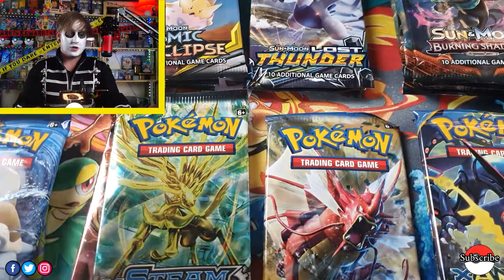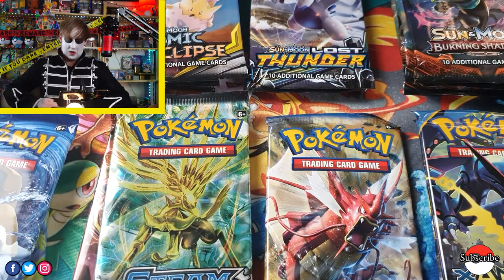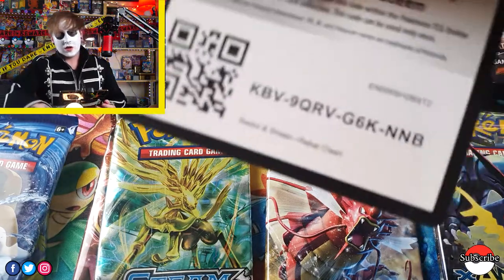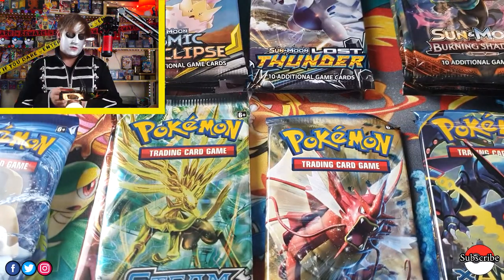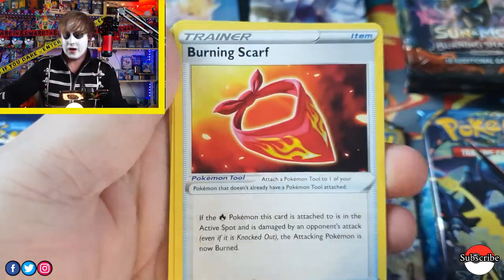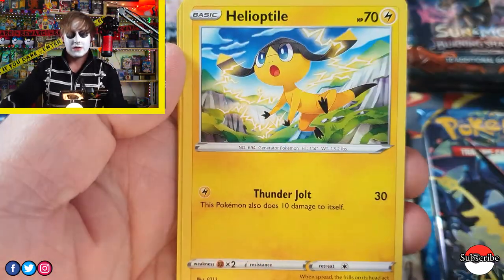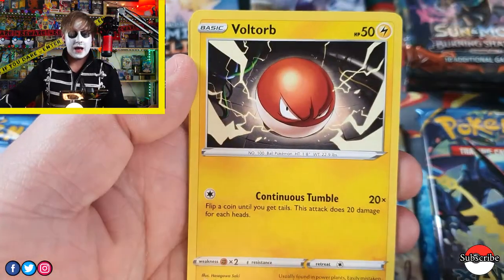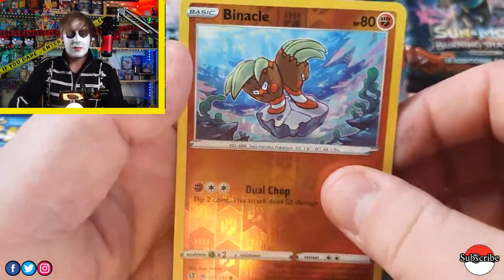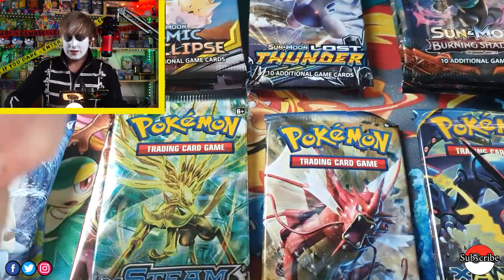Now we're on to Rebels Clash. Code card. Boss's Orders would be a nice card to pull in this set. We've got Fire energy. Prince Scarf, Serena, Axio, Pidove, Heptatel, Voltorb, Sandy Gas, Opix, Panicill, and an Unpheasant. Just a common — a rare.